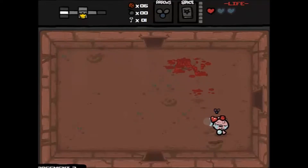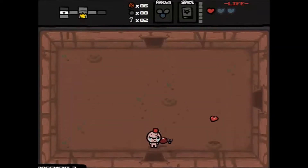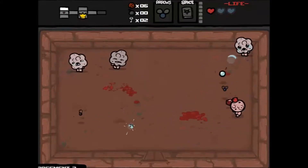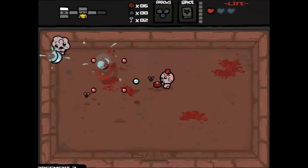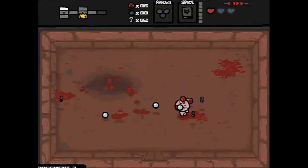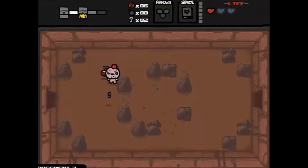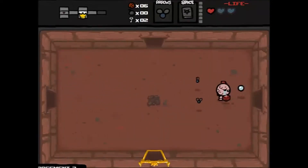I'd really like a health upgrade right now — that's usually the most essential thing when you're Judas. We just picked up a random key, so that's good. We haven't found the boss yet, which is mainly what I'm looking for. There's a tinted rock two rooms to our right but I can't blow it up because I don't have any bombs, which sucks. Tinted rocks are usually really helpful.